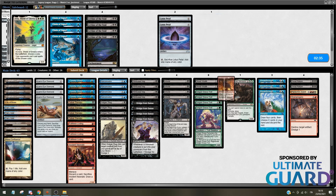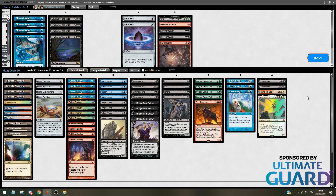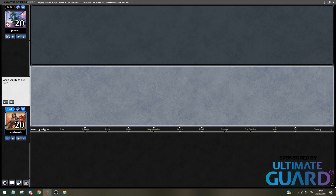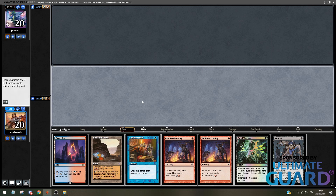I actually made some changes in the end — I brought in Lotus Petal as well, cutting one land and one Ichorid. I need to be fast and this is exactly when you want to bring in the Petals. That's a keep — lots of redundancy, with a Careful Study and Faithless Looting. I'll begin with probably just a Looting here. I can go Cabal Therapy targeting my opponent eventually but I won't go now. So I'll go Fiery Islet, Faithless Looting. Discarding Ichorid and Gemstone Mine.